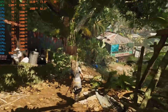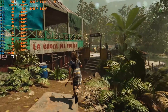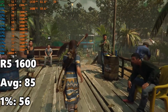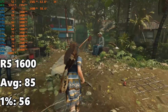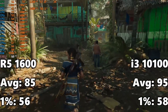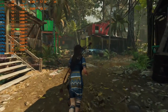Next we move to Shadow of the Tomb Raider, a super CPU-heavy section that will crush a lot of CPUs. The Ryzen 5 1600 does very well, coming in with an average FPS of 85 and a 1% low of 56 — a smooth 60 FPS experience with VRR is perfectly playable. The i3-10100 came in at 95 FPS average and 58 FPS on the 1% low, so a little higher on the average but the 1% low is virtually the same.